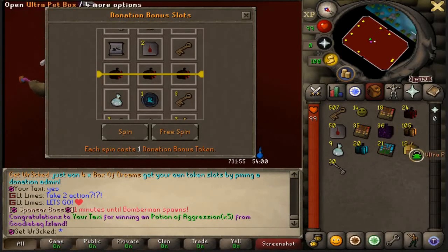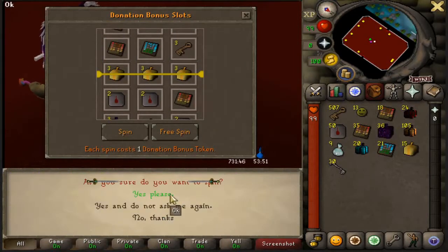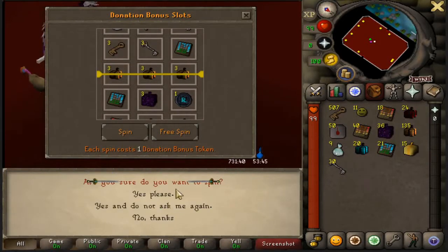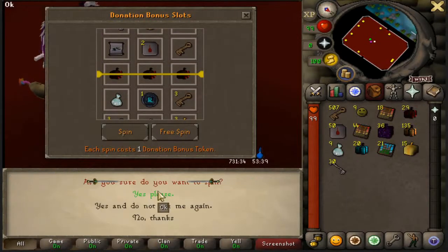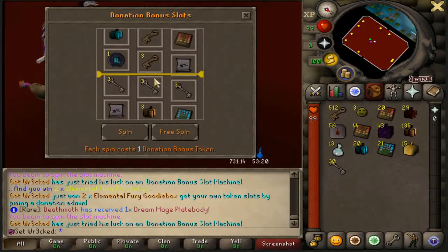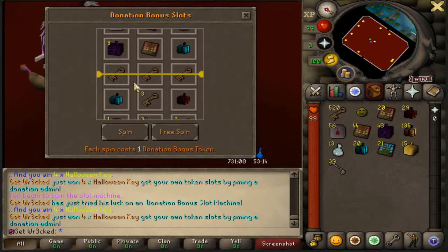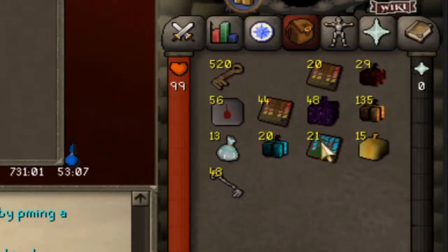Munitions Keys — we're up to 22 2K21 boxes, 24 Box of Dreams. So many Twin Keys, Shadow Pet Goodie Boxes — we are making so much money, and all of this is a bonus on top of what we already spent. We just got 30 Ultra Pet Boxes — I have 135 Ultra Pet Boxes right now. Final four spins: Elemental Fury Goodie Boxes, more Munitions Keys, Halloween Keys. Final one — Munitions Keys. That is everything out of 100 donation bonus slots — bank made.